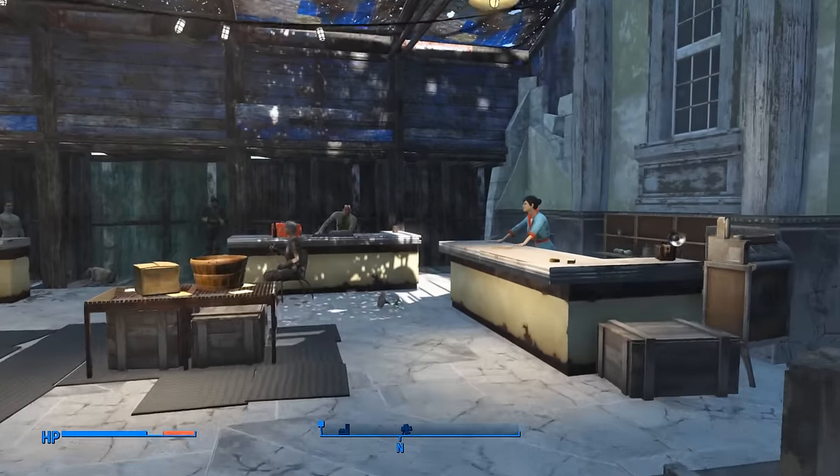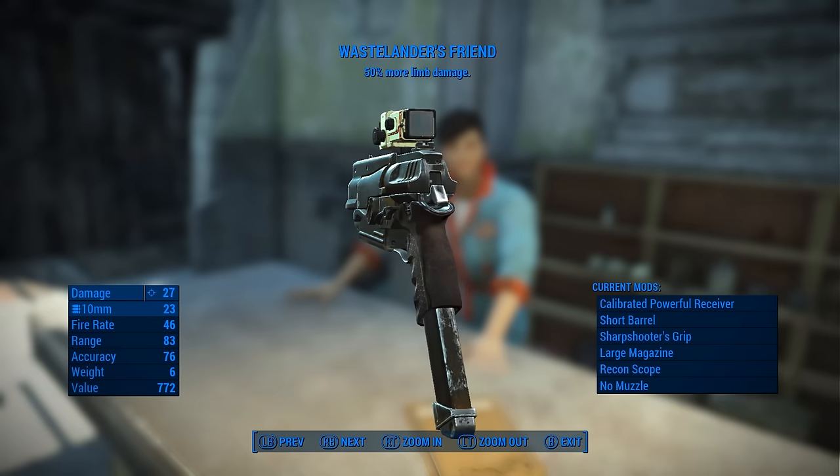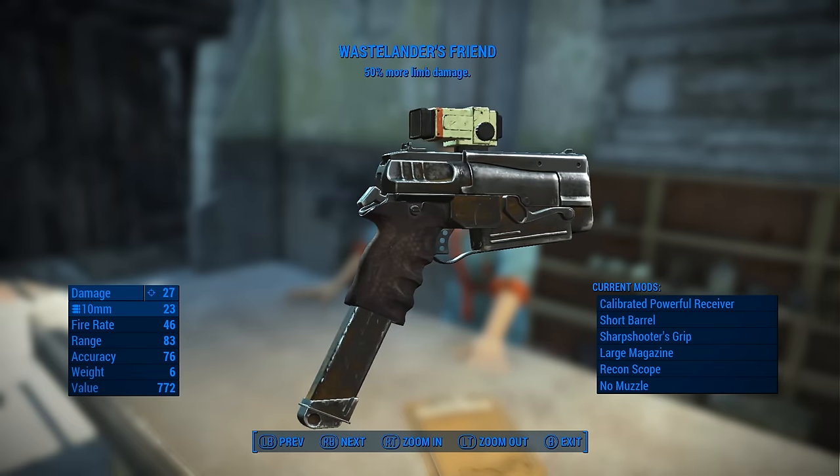Speaking of friends, if you pay Deb a visit at Bunker Hill, you can pick up the Wastelander's Friend, a 10mm pistol that deals more limb damage.